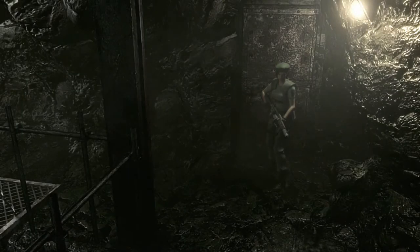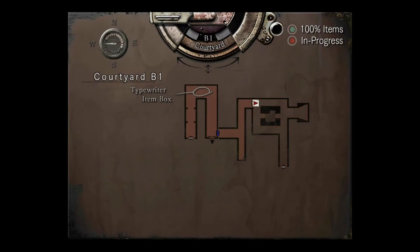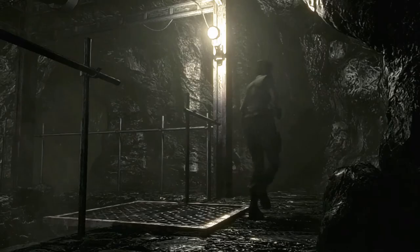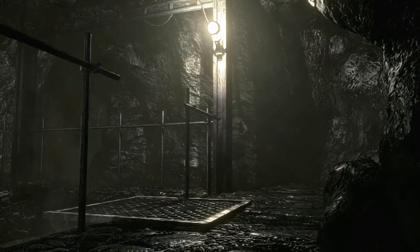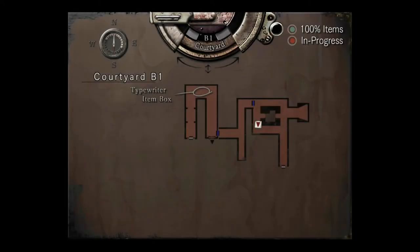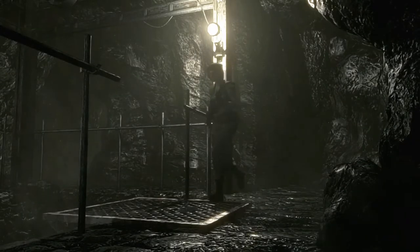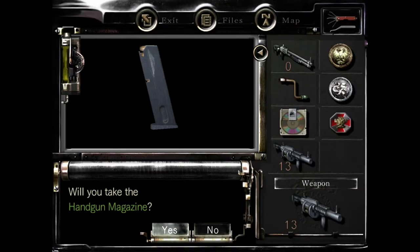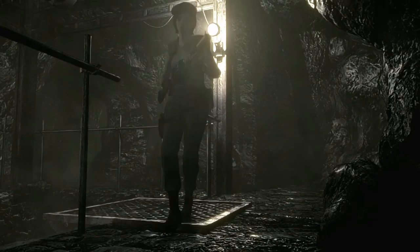My grenade launcher as my friggin main weapon, but I mean I ain't got much else. There is something in this room — hopefully whatever it is is shotgun ammo or pistol ammo. It's close to safety, I'll take it. That should be 15 rounds. Let's go back and get the pistol then. I wasn't thinking I was gonna find ammo that quickly, but apparently so.